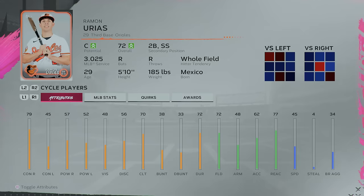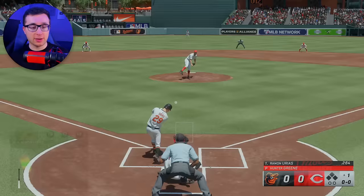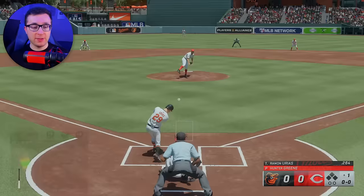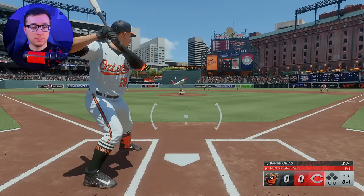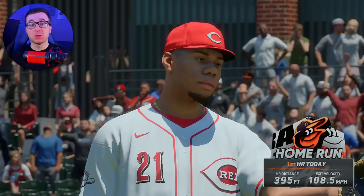For the letter U, we have Ramon Urias of the Baltimore Orioles. The letter U does not have a lot of great MLB players — not a lot of MLB players in general. I have to pull a baseball here. Even if left field is ridiculously long, and it's caught. Come on, Urias. It kept on carrying and finally gets out — left center field is actually closer than left field.